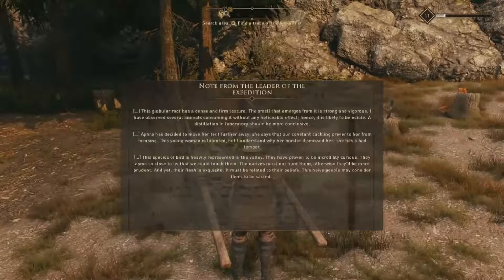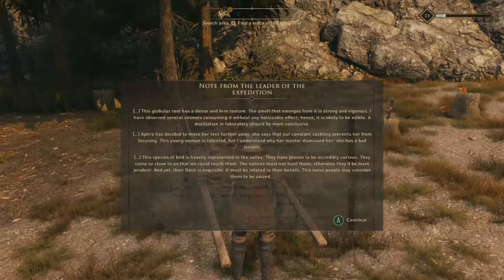There's a globular root with a dense and firm texture, strong smell. Several animals have consumed it without noticeable effect, so it's likely edible — a lab distillation should be more conclusive. Afra has moved her tent further away because the constant crackling prevents her from focusing. There's also a species of bird heavily represented in the valley; they're incredibly curious and come very close. The natives must not hunt them, perhaps considering them sacred.